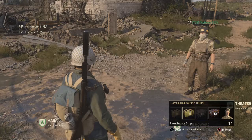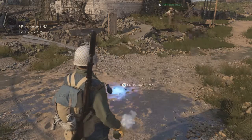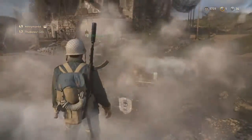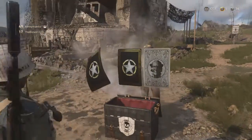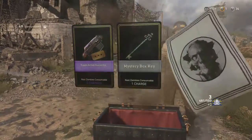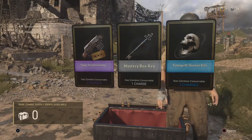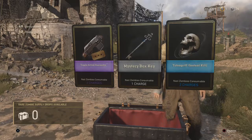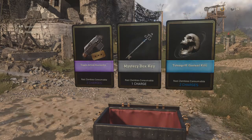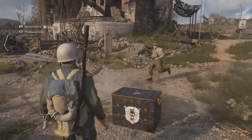Let's save the rare supply drop and open the zombie supply drop — the rare one. A rare zombie supply drop. Don't you get six out of that? Is that a weapon variant? Oh, that's a consumable. Mystery box key. Okay, not bad.